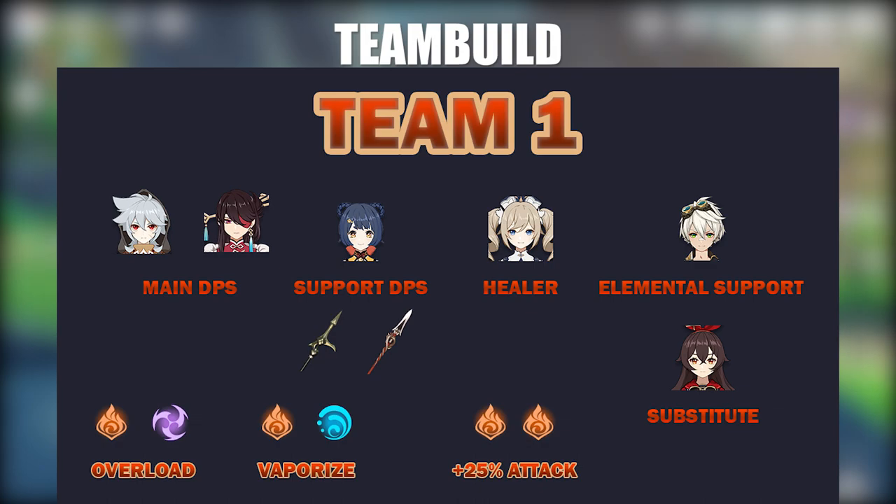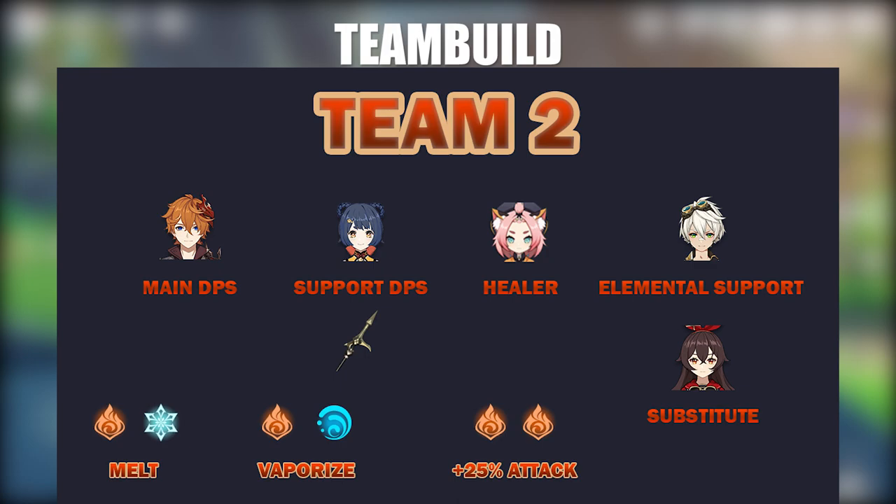Team 2 is in combination with the new character releases and is not as free-to-play friendly. But for those who got Childe and Diona, you can run Childe, Xiangling, Diona, and Bennett, substituting with Amber again. This team speaks for itself — Childe being Hydro will have the amazing Vaporize reaction with Xiangling. Diona's Cryo can have Melt with Xiangling, and Bennett's burst buffs the whole team. With the 25% pyro resonance buff, this is a very great DPS team that goes all-in on damage.